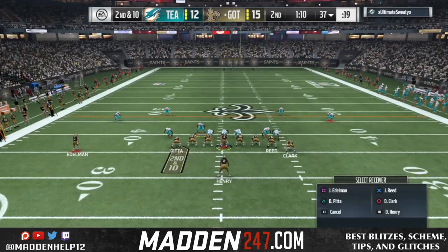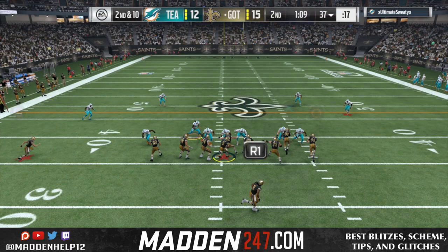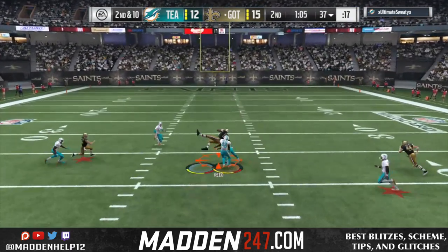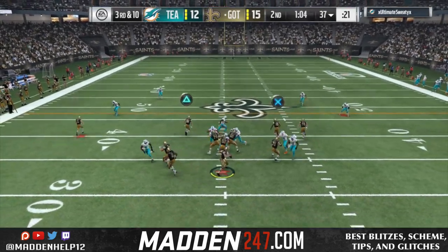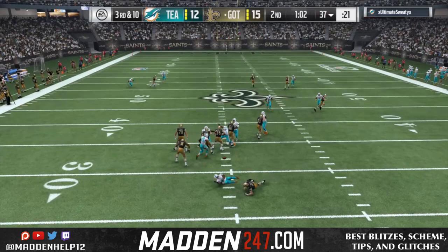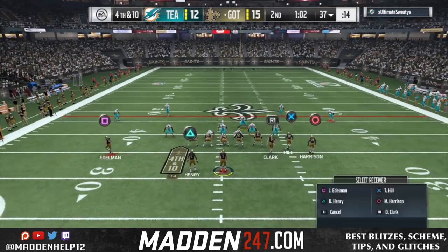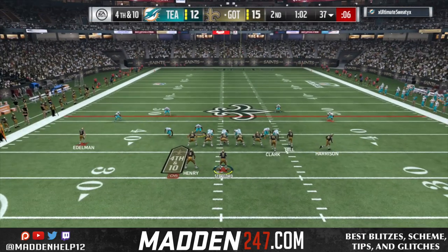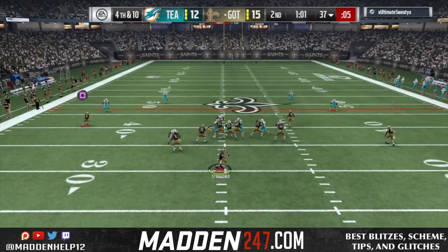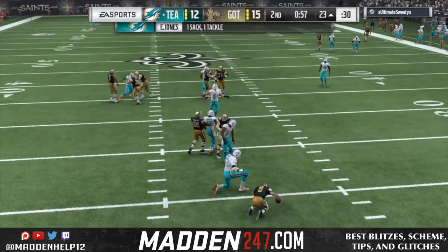We try and hit him with a streak down the middle with a high-point pass but we get a catch drop — very normal in Madden. He tries to take that but we didn't block on the right side. On fourth down we're blocking everyone since he's in cover two, trying to hit Marvin Harrison down the sideline, but we get a block shed again. We have to force the ball quicker but we get sacked.